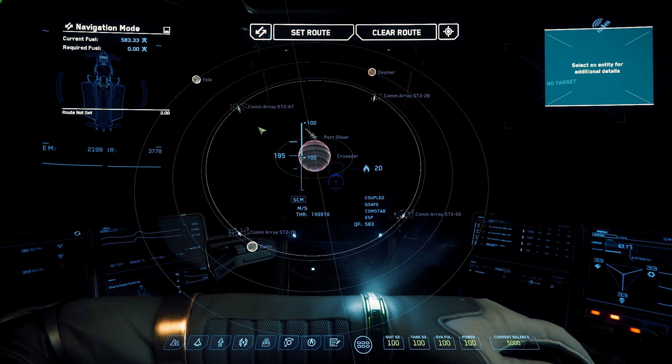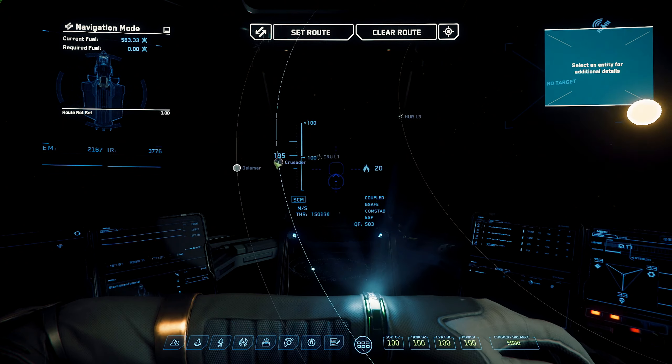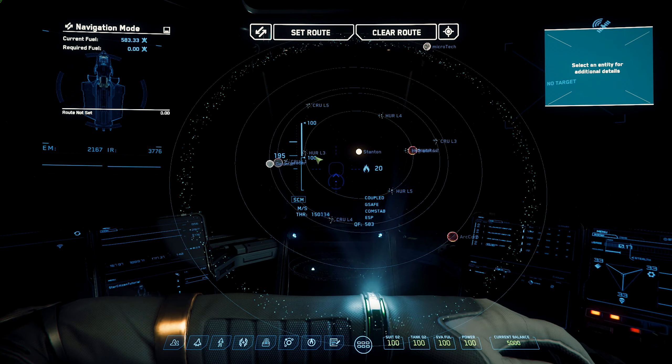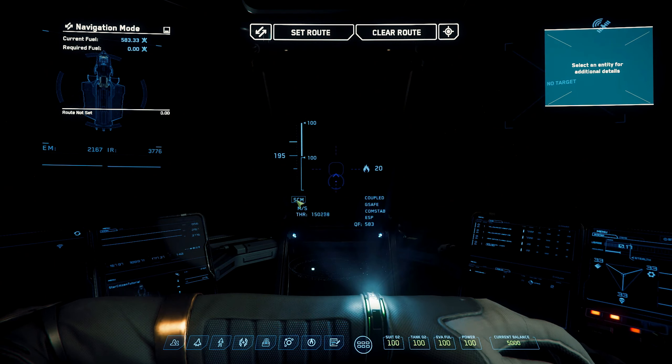Around you, you can see a couple of points of interest. You can also travel across the system to the planet Hurston, its moons, and further points of interest. But for now, let's head to one of Crusader's moons — Yella.